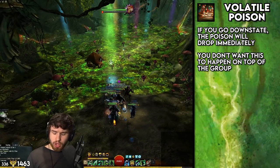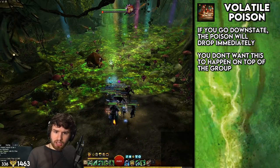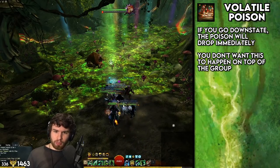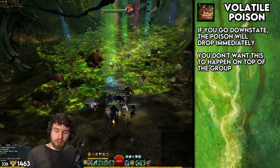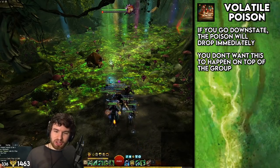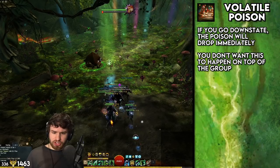Be careful when placing them, because if you go into downstate, you'll instantly drop the AoE on you. This is actually very trolly with Elementalist — if you're in downstate and you use Vapor Form, you can actually get the poison while in Vapor Form, then when you exit it will place it down, which is a bit of a disaster. So don't die when placing the poison, otherwise it's going to be bad.